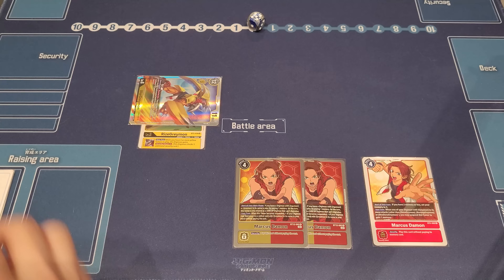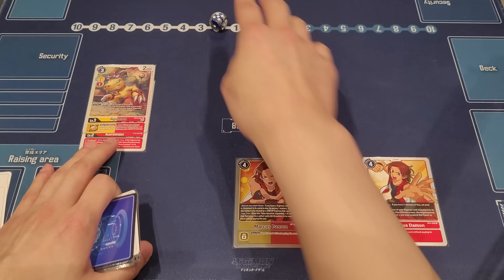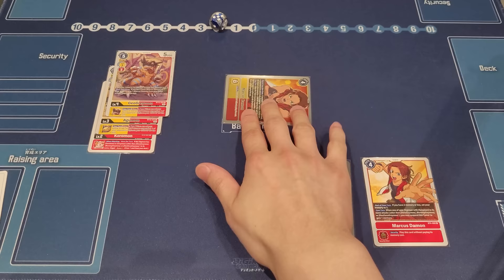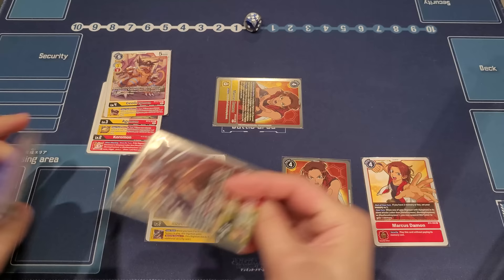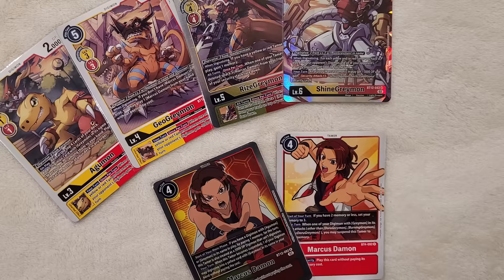Rewinding slightly: if you had a regular Agumon in raising instead, at the start of your turn at three memory, pay one to move Marcus up, swing with Marcus, then digivolve Marcus into GeoGreymon. This combo is slightly suboptimal since you already have a Marcus Damon in play so you don't get to play one for free from GeoGreymon's effect. Instead, just digivolve the raising Agumon into GeoGreymon for two, swing with Marcus Damon, then go into RyzeGreymon or RyzeGreymonX for free. Swing for a check, then finish with ShineGreymon passing your opponent to three. Very versatile combos.